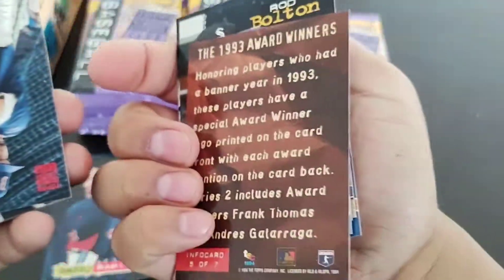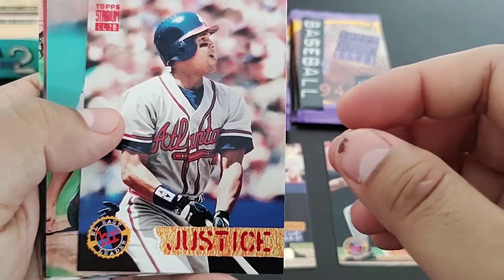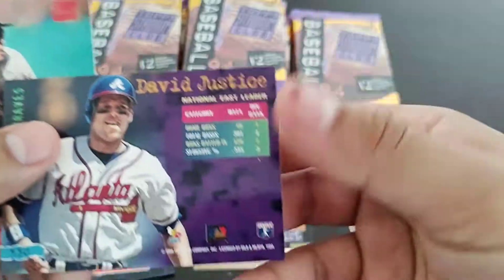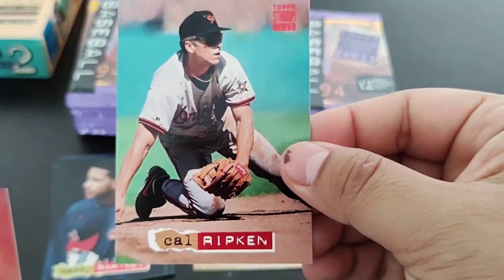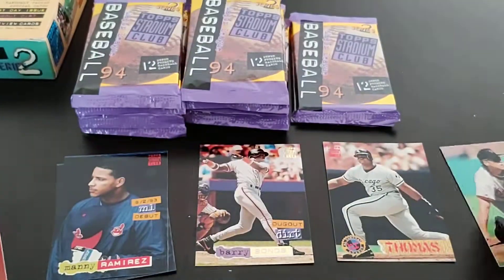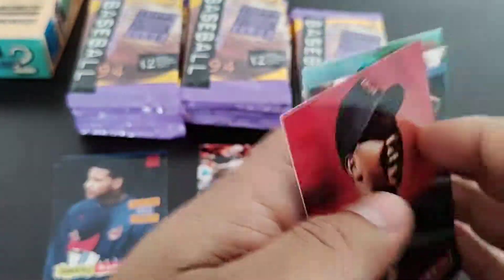'93 Award Winners. Dave Justice home run leaders. Our first Cal Ripken! Another McGwire. Another Kruk.